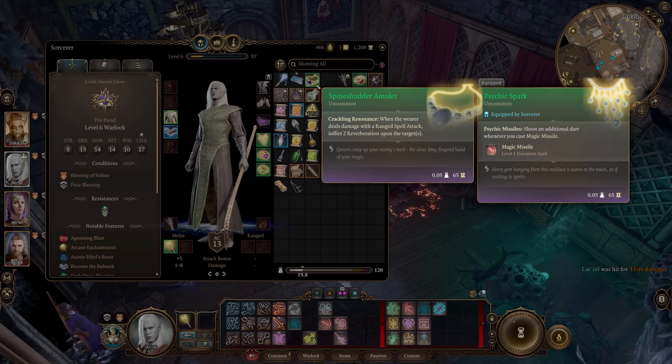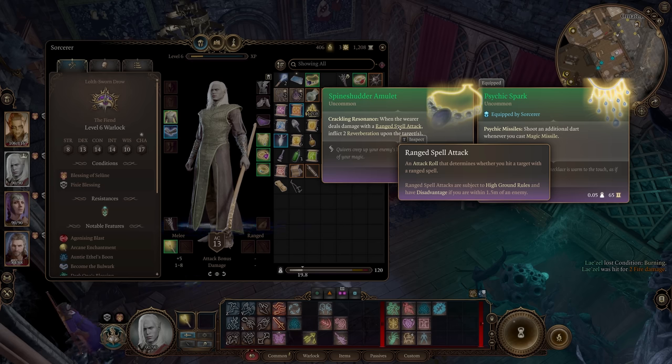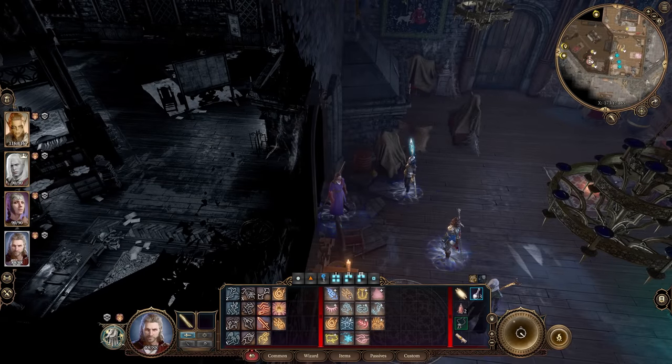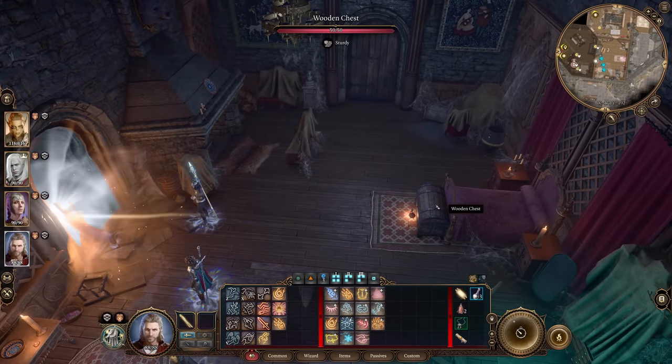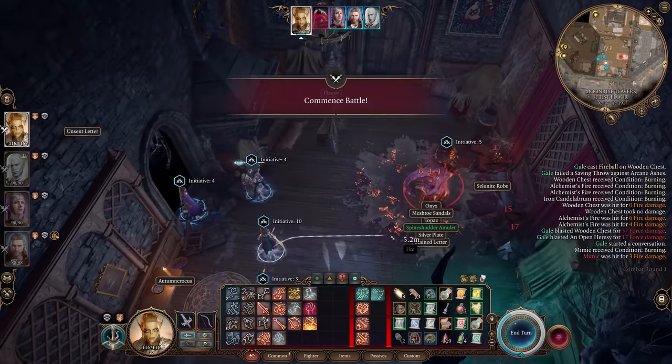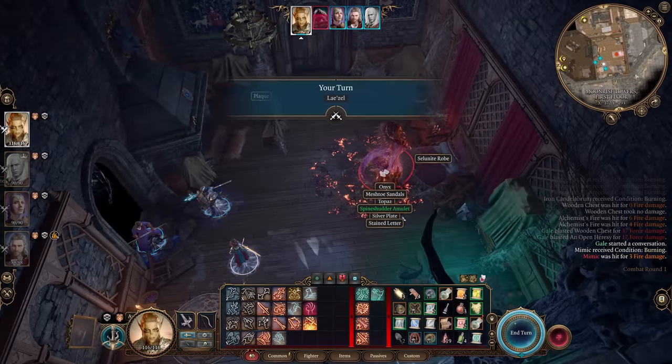This amulet grants Crackling Resonance: when the wearer deals damage with a ranged spell attack, inflict two Reverberation upon the targets. Reverberation grants a minus one penalty to strength, dexterity, and constitution saving throws, and with five stacks the target takes 1d4 thunder damage and possibly falls prone. This is probably one of the best hidden items in Baldur's Gate. I would never have thought to destroy the chest in a single hit for a special set of items to drop. So cool.